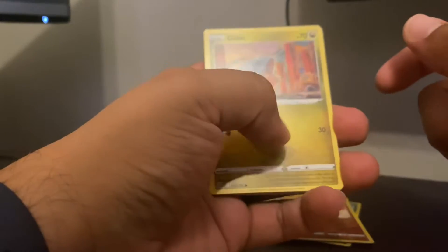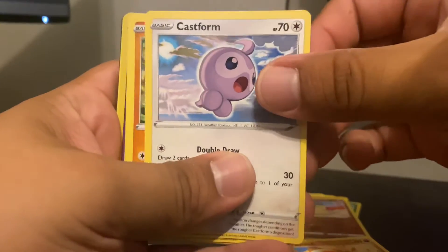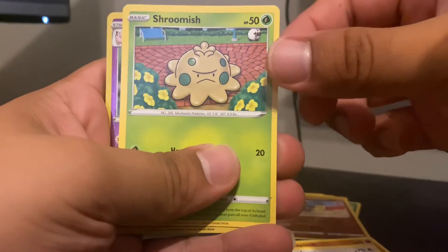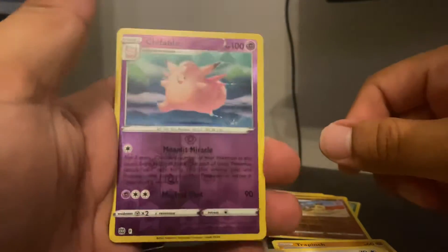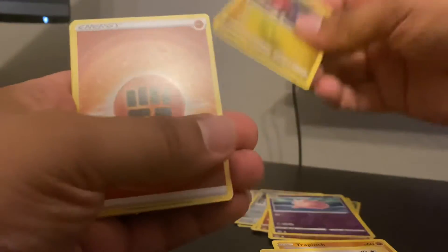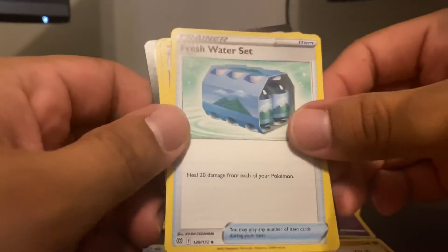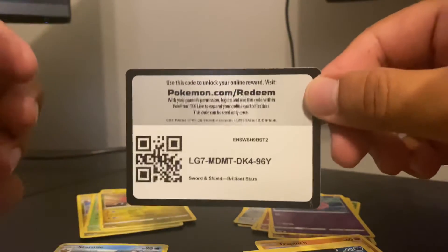Last pack — let's see what we get. We start with Gible, Trapinch, Castform, Throh, Shroomish, Clefable as a reverse holo, and Druddigon as our non-holographic rare. Wow, that was very anti-climactic.